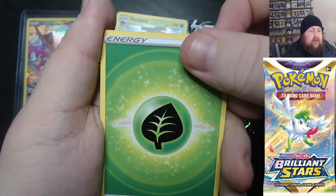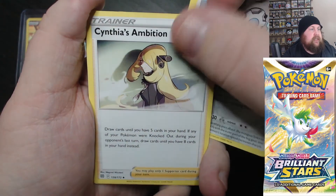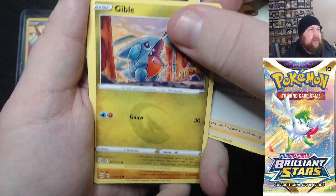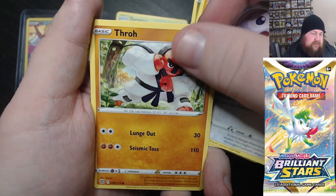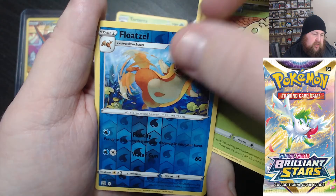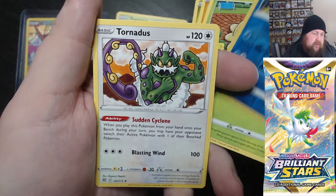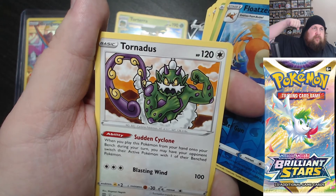We've got grass energy, Barry, Klang, Sinnoh's Ambition, Gible, Tropius, Castform, Throh, Shroomish, a reverse Floatzel, and a Tornadus giving a bit of the old flex.